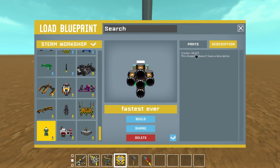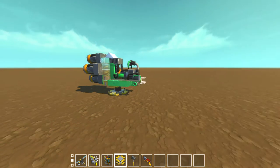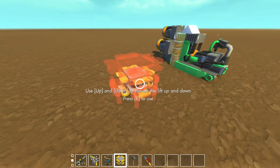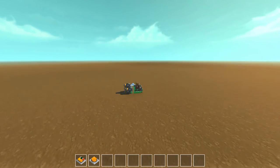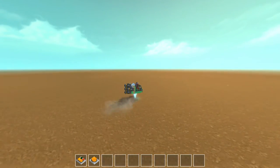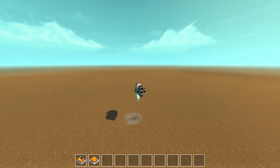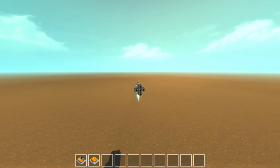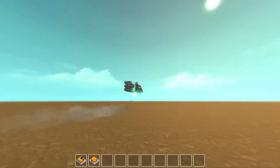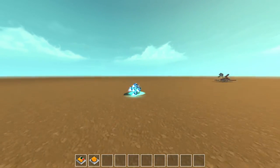Next up is 'Fastest Ever' by KB123. These guys went with the same theory I did — something simple is gonna be your best bet. Number one and number two both do things; it's got full control, though we can't go backwards. It even has a slow mode — holding W just kind of hovers along, and then you hit number two and it gets really fast, really fast.